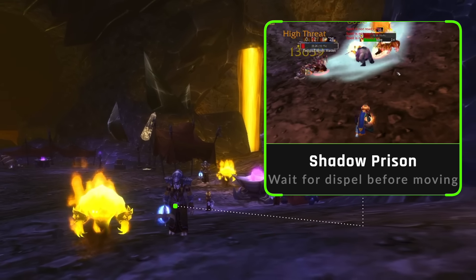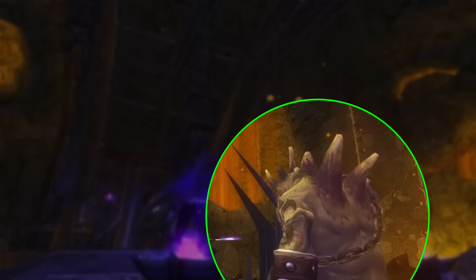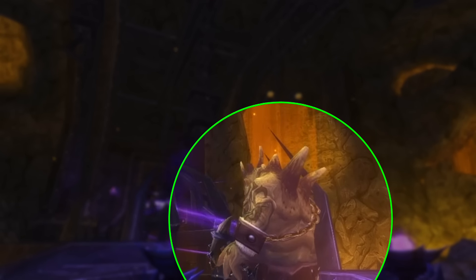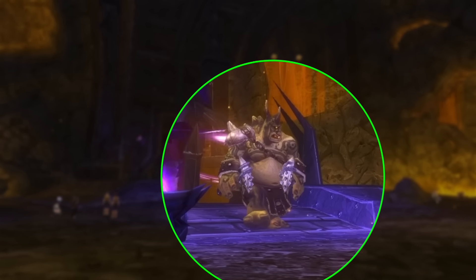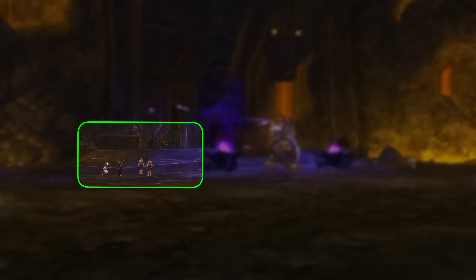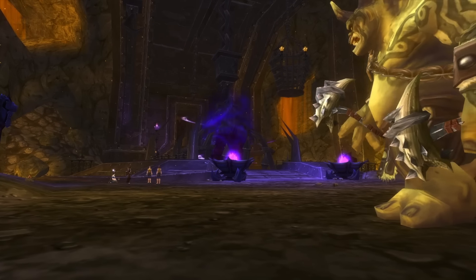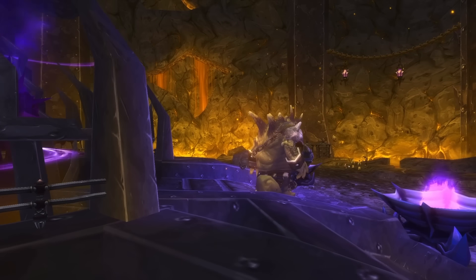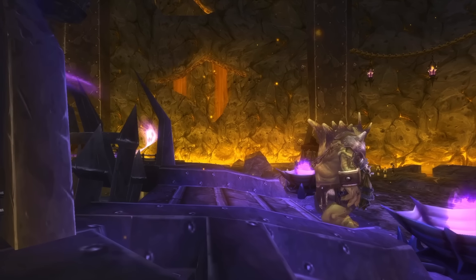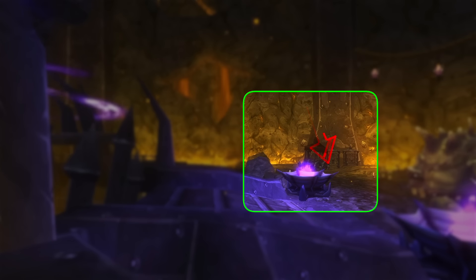When you enter the instance and walk forward into the first main room you're going to see Romog Bonecrusher. He's going to be patrolling between the centre of the room, where there's a big NPC called Raz, out towards the path you're going to take out of the room. The first thing you want to do is clear the trash all around where the boss patrols. When he patrols away, make sure you clear the trash pack directly next to him before pulling the boss, because when you pull him the first thing he does is call for help.